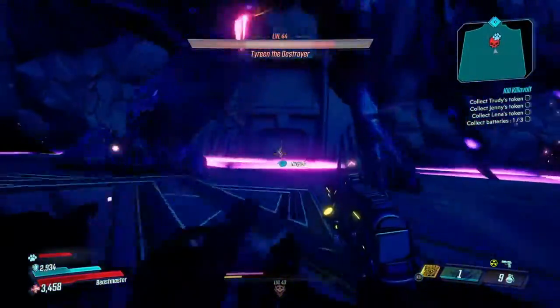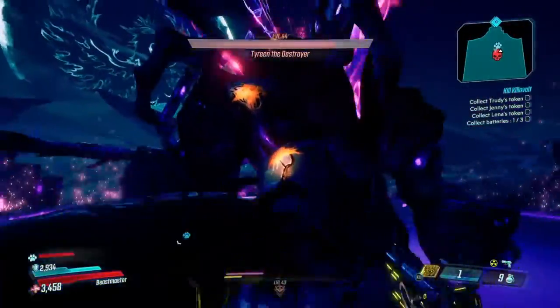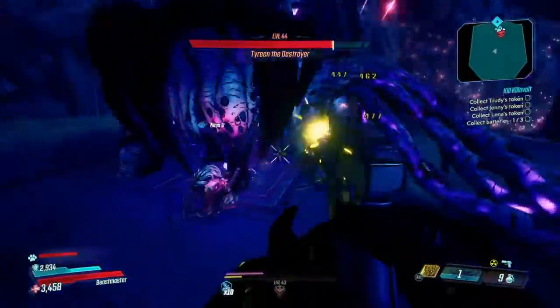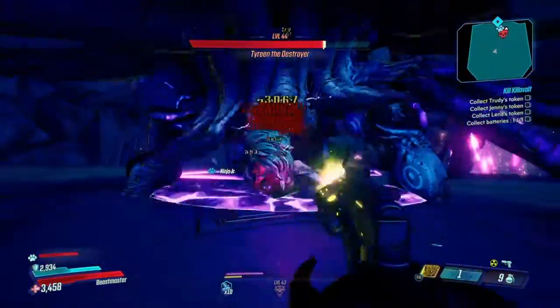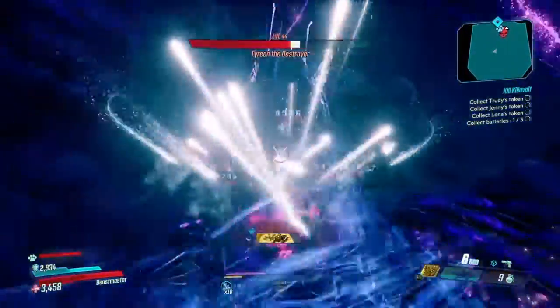The other weapon I'm using right now is the Infinity Pistol — that is the radiation version. I got it off of killing Grave Ward. I don't believe that is his designated drop though.